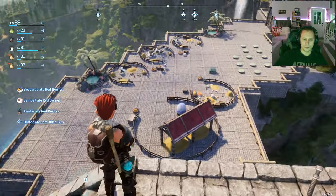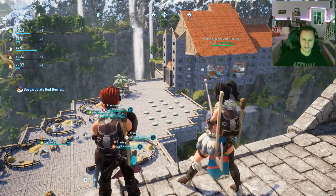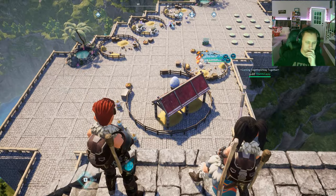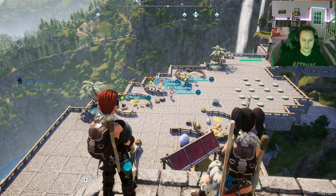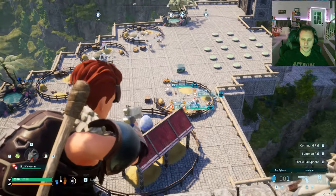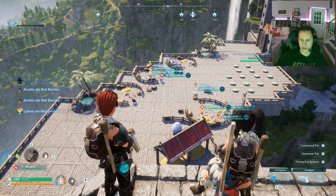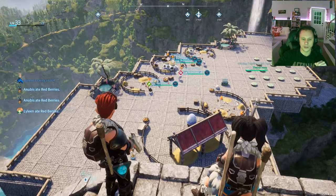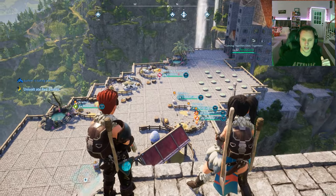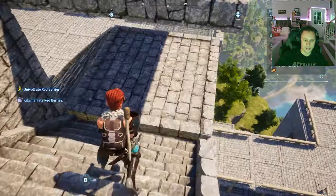Our second base is essentially a bridge connecting our two bases, and this is our ranch. We've got pals attending the ranch — there's a breeding station and everything we need to make cakes for breeding, plus extra stuff like lambs giving us wool and the fire chick giving us fire organs. We've probably got a thousand fire organs now — she just makes a ton of them. So we've got honey, milk, eggs, wool, and fire all being done here. They put everything in the boxes themselves.